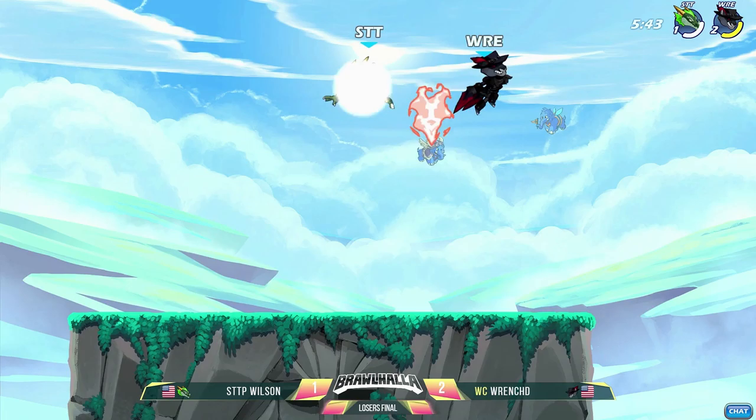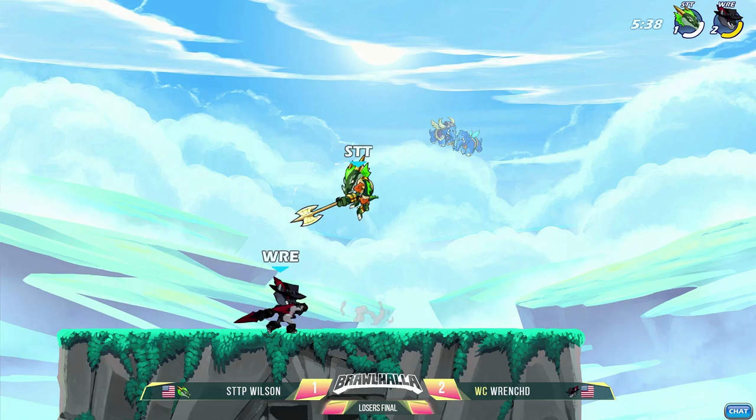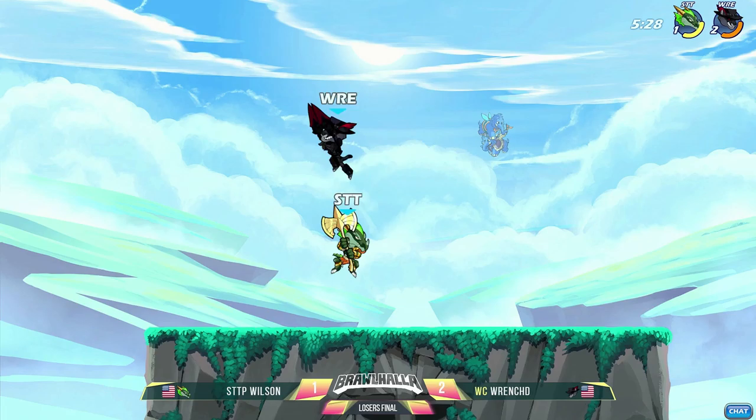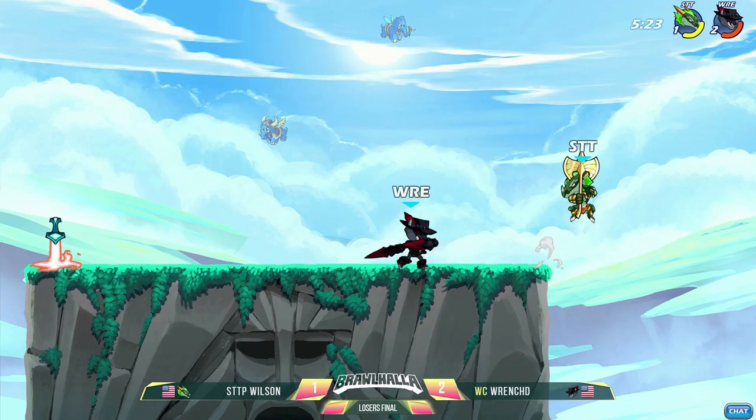Neutral light coming out. Wrench is going to dodge away, tries to come in — punishing. There's a nice two-hit coming out from Wilson. He has the axe in his hand, but he's so far behind. It's a significant amount of damage. Wilson is kind of playing on that back foot — he needs to find perfect stocks.